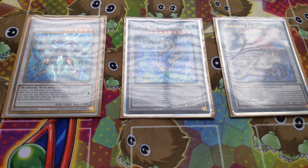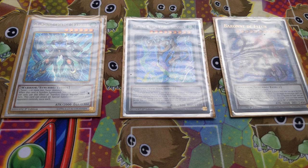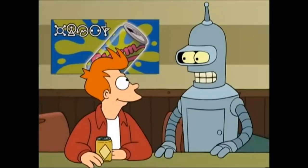Our next row of extra deck: Stardust Charge Warrior, Virtual World QB Chenshin, and Baron de Fleur. Charge Warrior is a simple plus-one on Synchro Summon — you draw one card. It's a level 6 so you can use it for rank 6 plays or go into Chenshin or other Virtual Soul targets. Baron de Fleur is there for when nothing ruins the game plan.